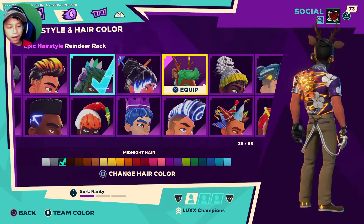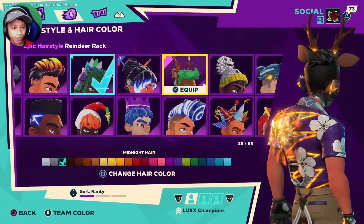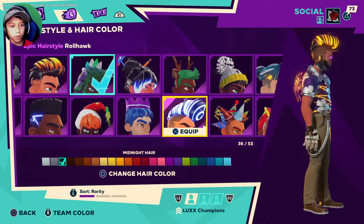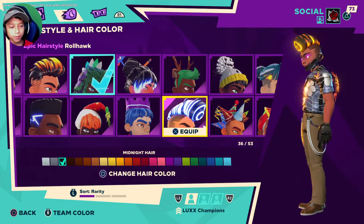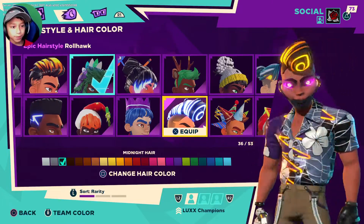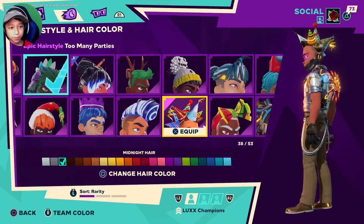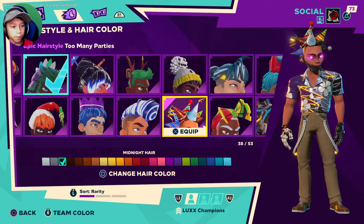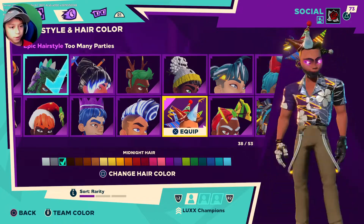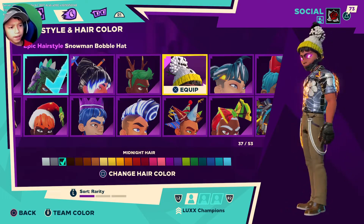The reindeer rack — I've never worn this one before. It does look cool, I just never really wanted to walk around as a brawler reindeer. Then we have the roll hawk. The reason I got it was because it's kind of similar to dodge star — comment below if you think that. And then we have the too many parties hat — I've never used this one because it's just a bunch of little birthday party hats, it's crazy looking.